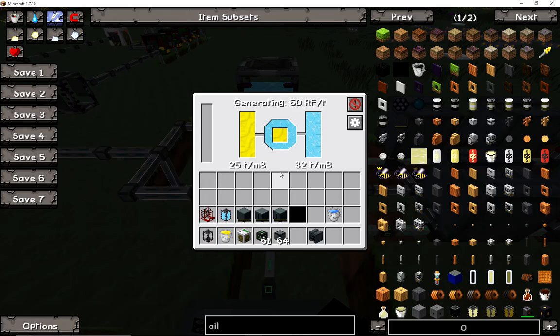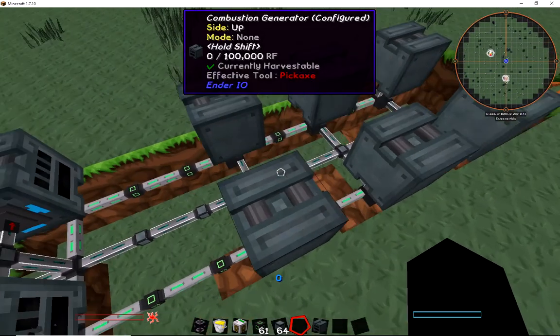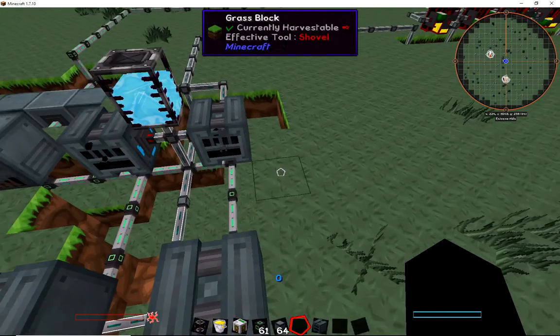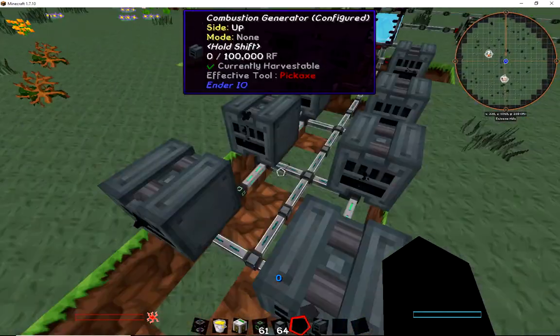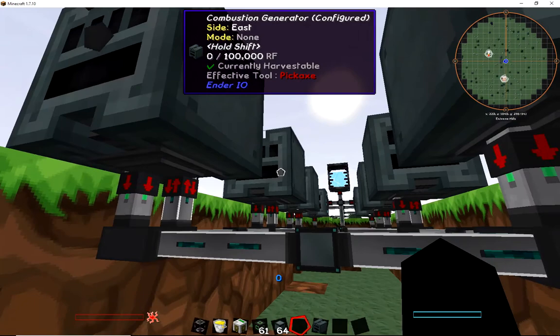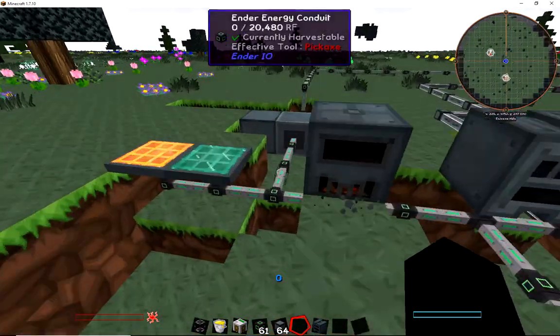If your machine recognizes that the liquids need to be in one simple area, then since these combustion generators know that water goes on one side and fuel goes on the other side, you can connect two liquids in one pipe because the machine will split it by itself. Since these generators are already connected and running with fuel, they're already burning.